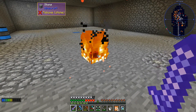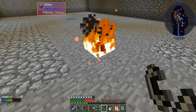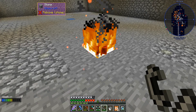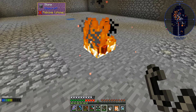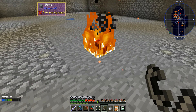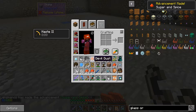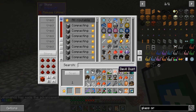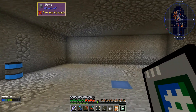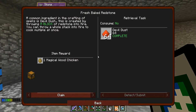I don't know how long it takes. Oh, I got heaps of it! I guess it just — I don't know how much I was meant to get. I got a ton. So I'm guessing maybe 1 block gives you 9. That's alright, we've got plenty of that stuff. Magical wood chicken — or we've got one.